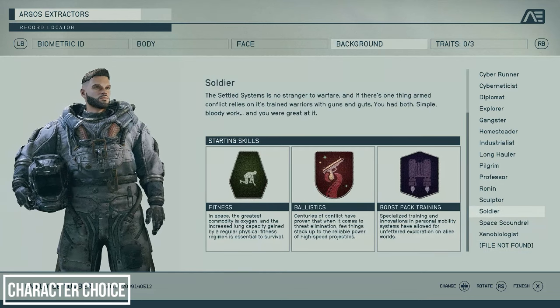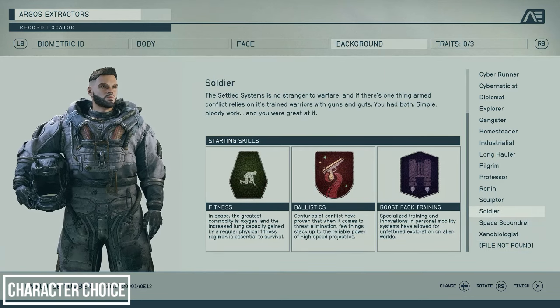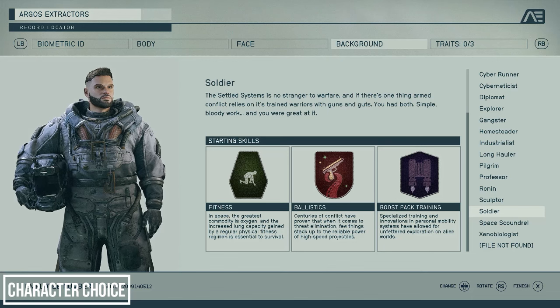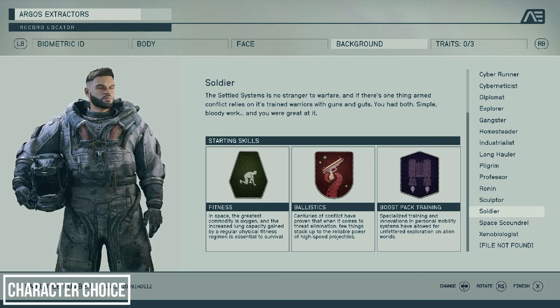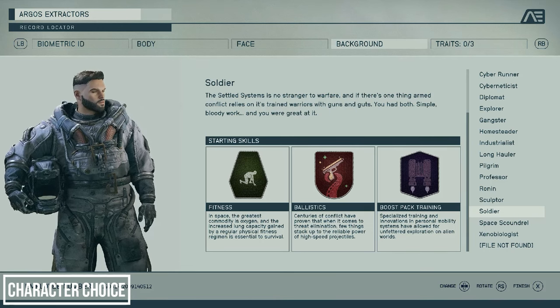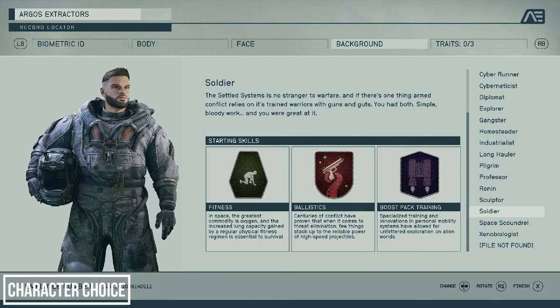The difference in gameplay between these backgrounds is how NPCs interact with you — whether it be comments in conversation or options to pick within the dialogue system. For example, I picked the soldier, and occasionally I've had a dialogue option that suits this background.